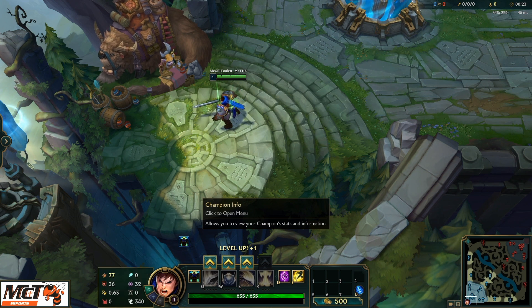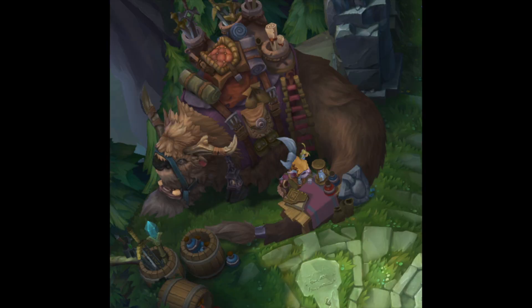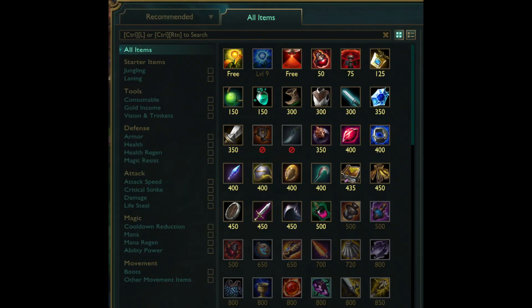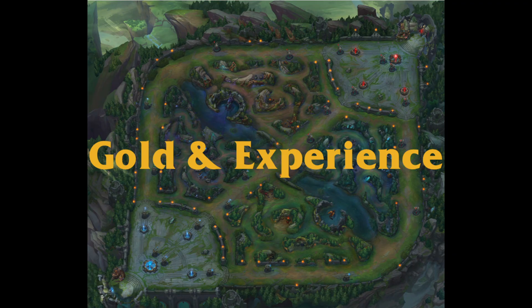Once you load into Summoner's Rift, you can see your champion stats by clicking on the little green helmet icon in the corner, and your rune stats by clicking on the blue symbol next to it. When you first load in, you should buy your starter items in the shop. You can open the shop by clicking on the vendor or by clicking on your gold. Different characters buy different starter items. There is a recommended tab in the item shop that shows you commonly built items for your champion. You are not forced to buy just these items — you can select items from the all items tab and sort them by the stats they give. In general, the recommended items are the ones you want to build.